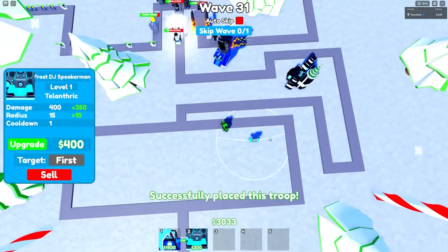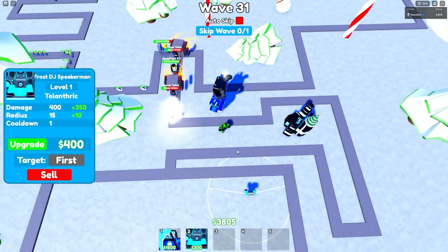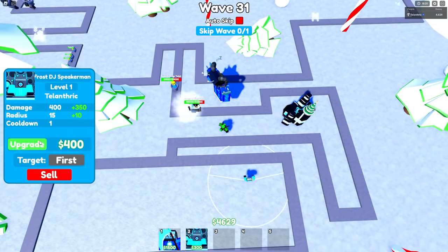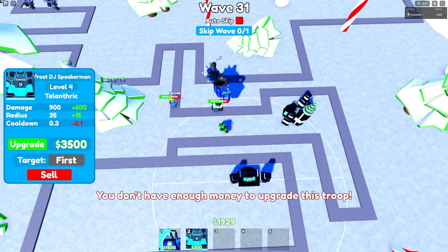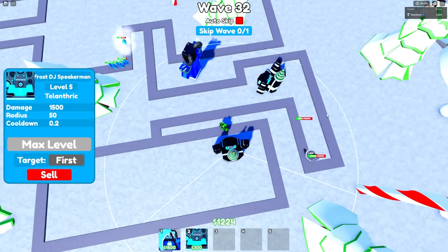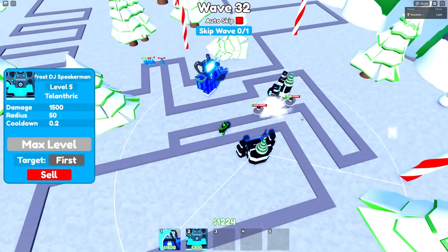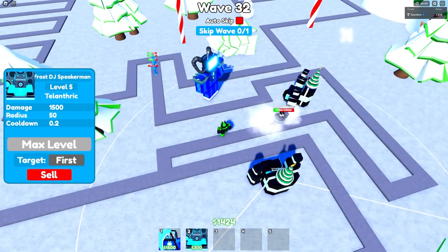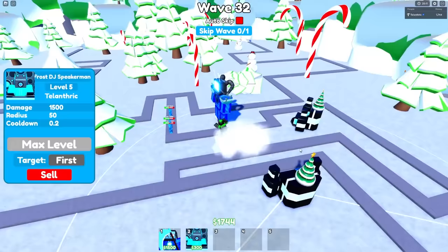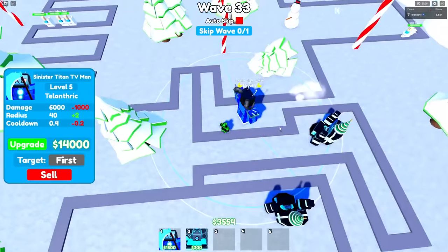I'm gonna put a Frost DJ Speaker Man right here just because of how much range he has — 7500 DPS should be enough to get a lot of things. There's a boss toilet 3.0, and there are two UFO toilets — one of them is a laser UFO toilet. I don't know if we can get both of them, especially if the laser goes invisible. 90k, 70k, 68k — come on, we're so close! Yes, we win that wave!